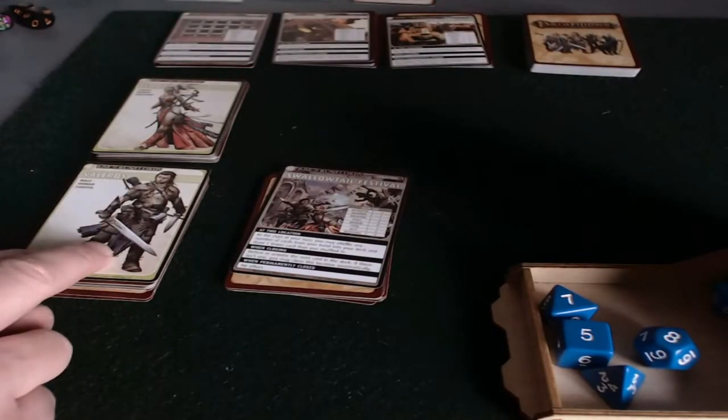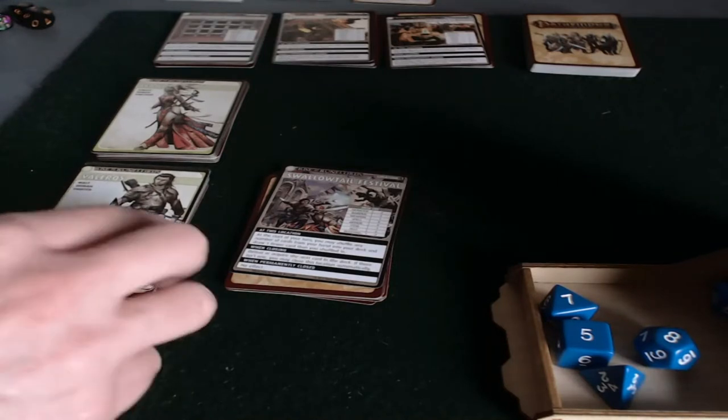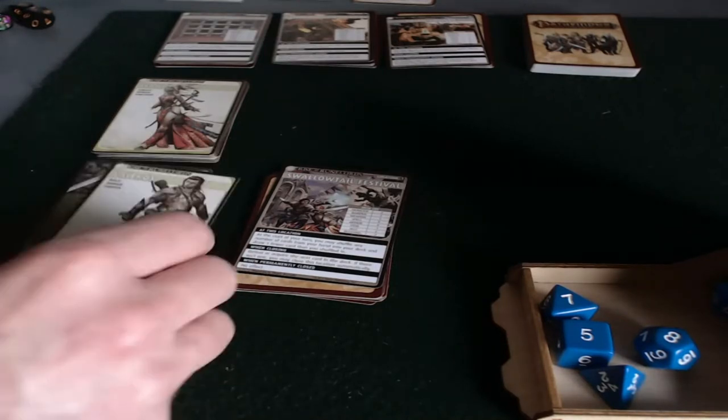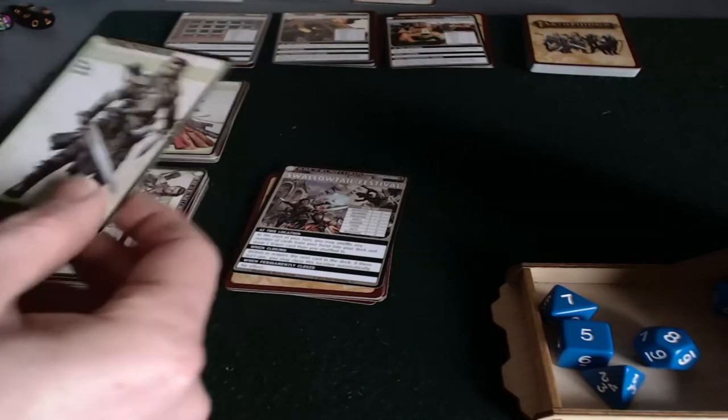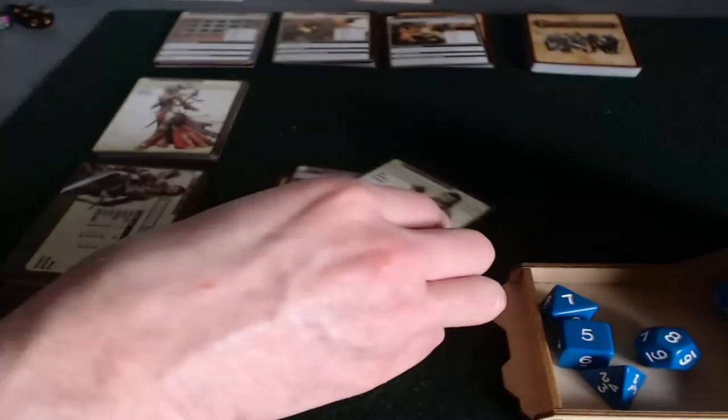I'm going to start with Valeros because he's my tank, and I feel like if we were rolling initiative, he'd probably have a better initiative than Sione, so I'll let him go first. So on his turn, he can move to a location. He's done that.